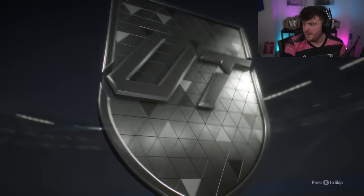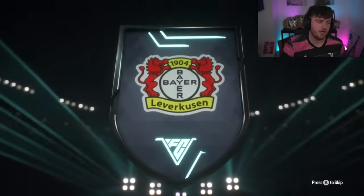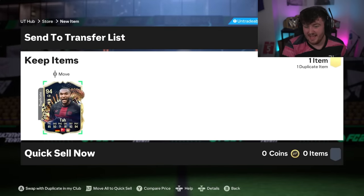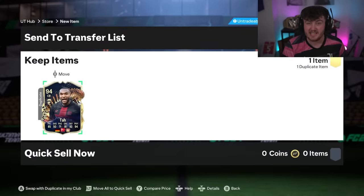We have got Jack's pack next. I thought we might get Schlotterbeck, but it's Jonathan Tah, who's again about 100k — unfortunately not great. I think Jonathan Tah, Xhaka, and Kobel will probably be the most common ones we see today.